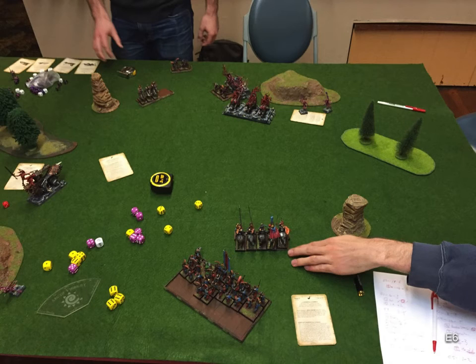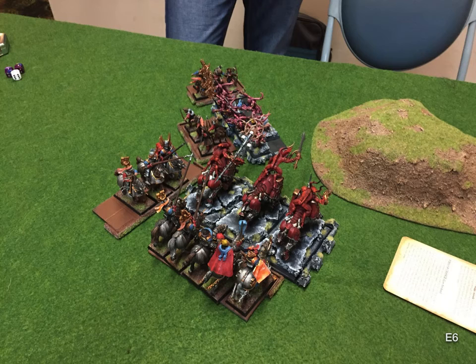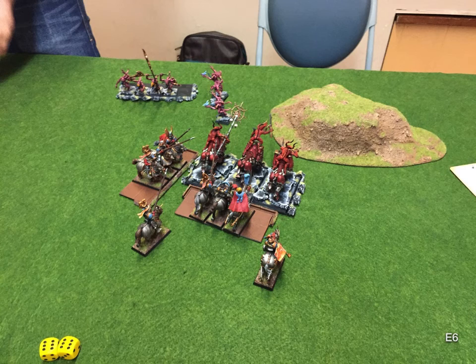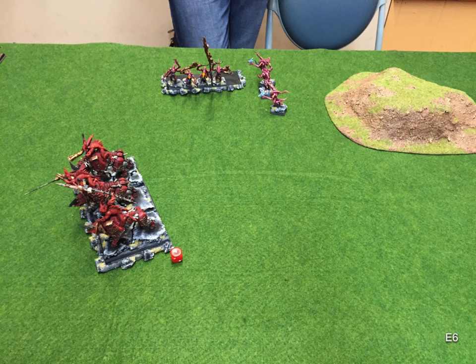The Skull Cannon lines up for a flank shot on the Reiksguard and takes two of them out. I lost my Herald — what can you do. We smash the BSB bunker — only put a wound on the BSB but they end up breaking and he dies, and we catch him. The Pink Horrors overrun into that small unit. The other unit of Archers ends up running off the board. In Turn 6, he gets a long charge — a double six or something — onto the Blood Crushers with those Knights. Two of my Blood Letters kill two of his Knights on Killing Blow, and we end up killing the rest and breaking one unit, running them down.